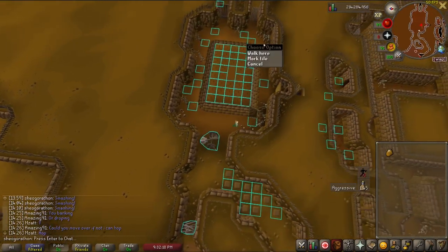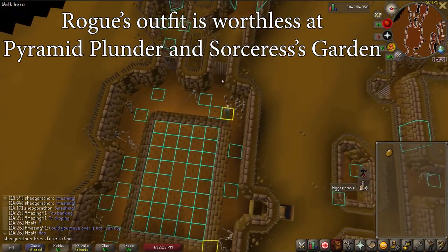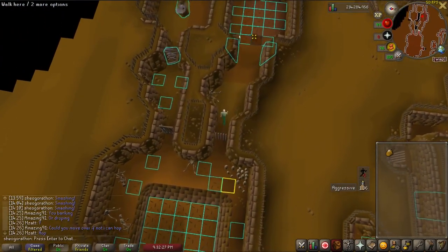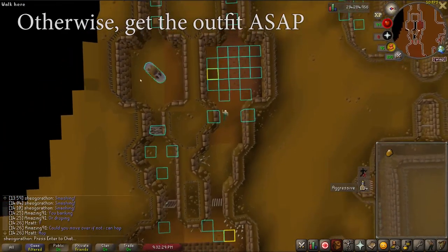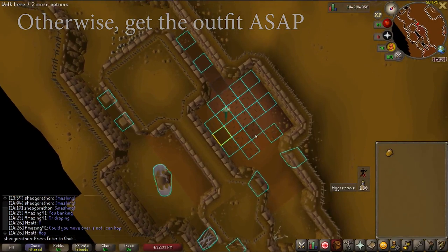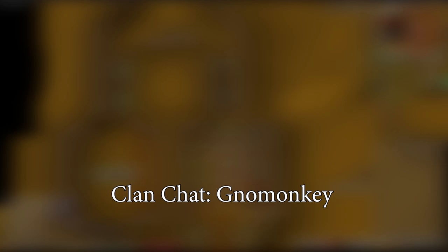The only reason I wouldn't bother getting the rogue's outfit is if you aren't pickpocketing to 99. At places like Pyramid Plunder or Sorceress's Garden, the rogue's outfit does absolutely nothing. If you are pickpocketing to 99, I would recommend getting the outfit immediately at level 50 thieving. And that's it for the video — leave a like if you liked it or subscribe. Thanks guys.